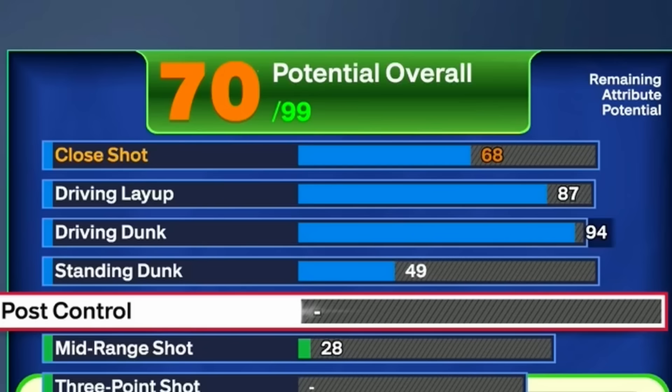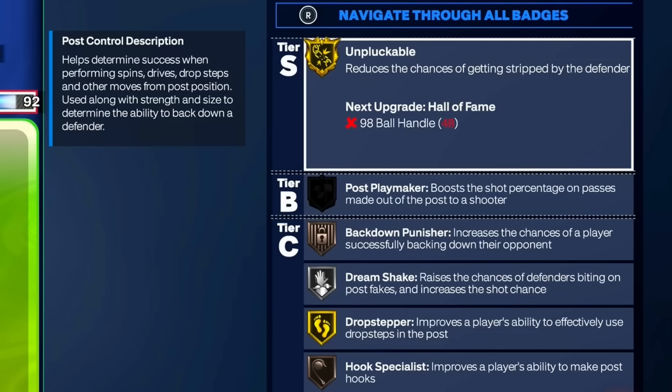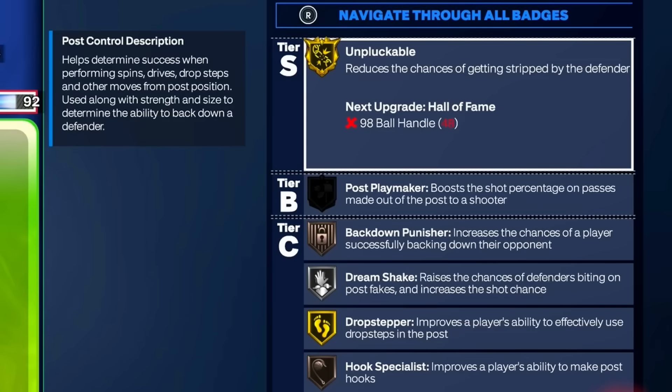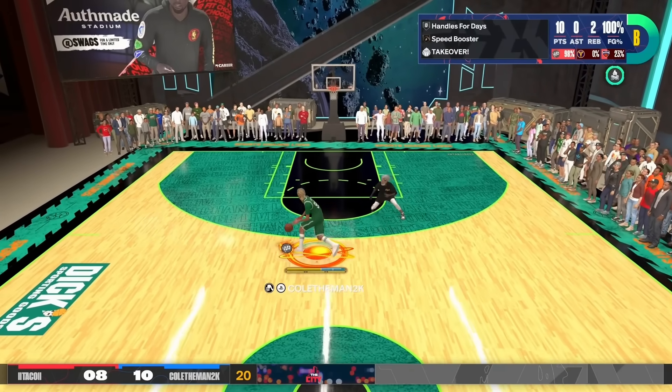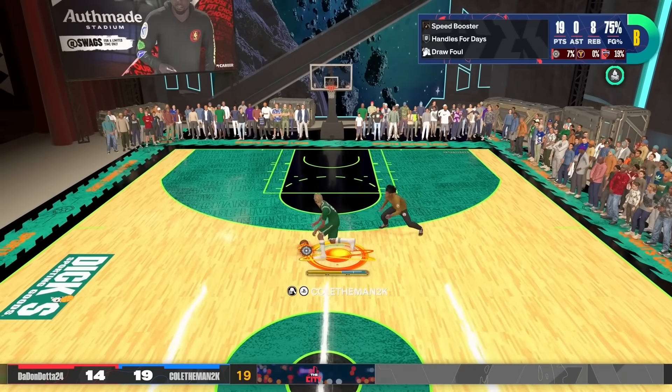The most important attribute in this build is post control — put it all the way up to 92. You get gold Unplugable, Hall of Fame Post Spin Technician, Drop Stepper, Post Fade Phenom, and lots of post badges. If you play 1v1s and go up against AIs, you can just back them down, do a drop step or a post spin, and it's a free dunk every time. With 92 post control you're not going to struggle against AIs.